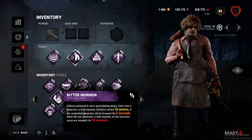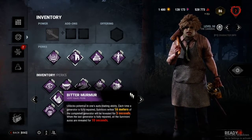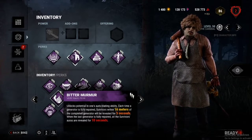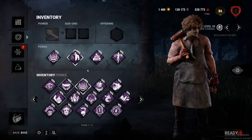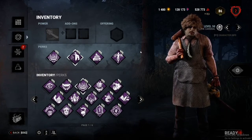And then you can have Bitter Murmur — it gives you a lot of info. While you face camp you can see, after a gen pops, who's nearby. There's a lot of value you can get from Bitter Murmur. But this is what I use now — that's what I find more fun.